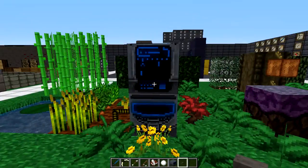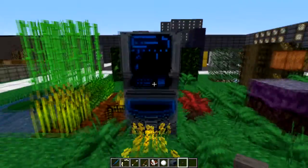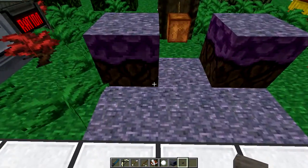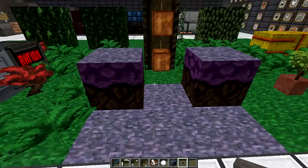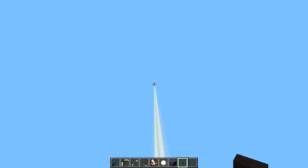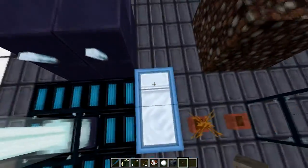We have a good old farm going with all your crops. There's a pumpkin and a jack-o-lantern, and the watermelon. Mycelium has a different side texture than the top, which is a little weird. You got your cocoa beans, potted plants which look relatively the same, and the beacon looks powerful. The bed is cool, though I don't know if I'd want to sleep on it.